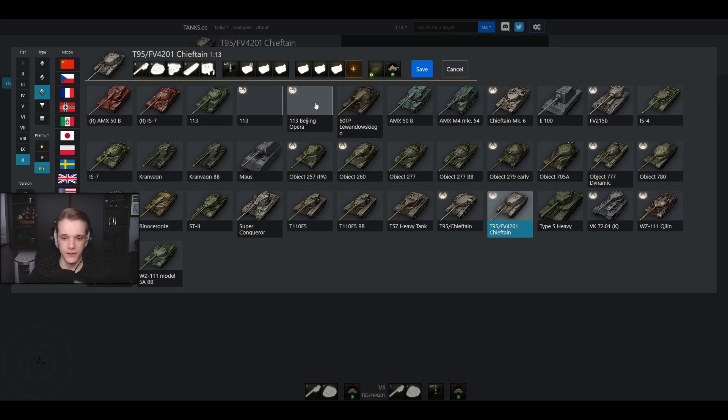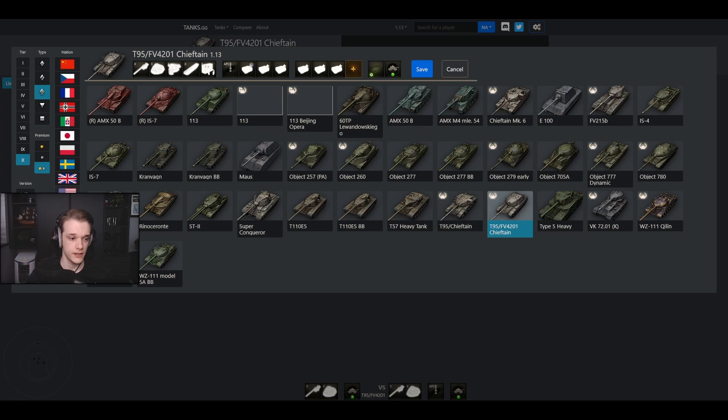Speaking of normal Tier 10, let's look at the 430U — I'll show you in a second in game — and how it actually performs in reality. This is the 430U with 252 pen against a Chieftain. As you can see, it's around a 60% chance to go through the upper hull. More times than not, albeit RNG-based, you are going to pen this. You're probably just about level with the Chieftain, so about a 60% chance going through the upper hull. Do not bother shooting the turret — it just doesn't work. Lower plate you can go straight through.